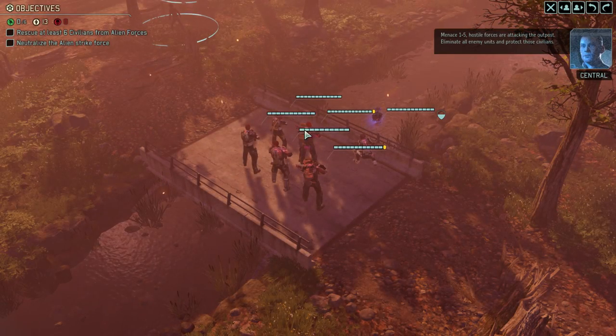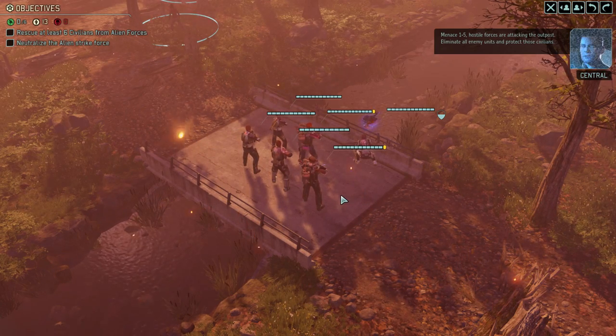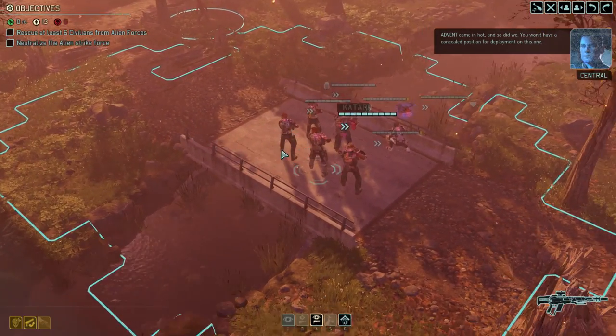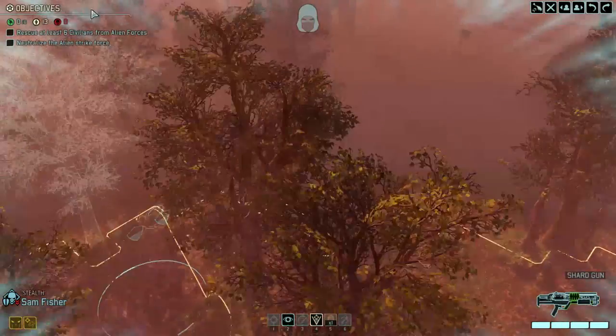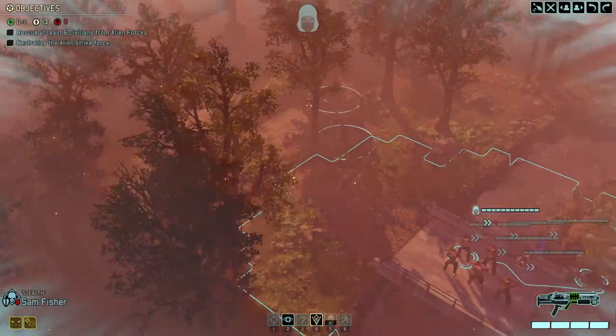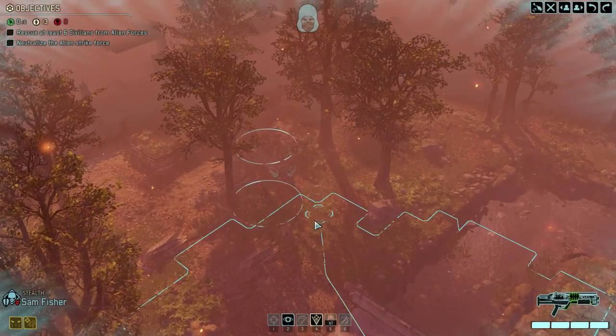Operation Doomface is actually a really great name for an operation. Hostile forces are attacking the outpost — eliminate all enemy units and protect those civilians. Advent came in hot and so did we. We won't have a concealed position for deployment on this one. This place looks oddly familiar — well, we started on a bridge. I guess it's the procedural map generation at its finest.